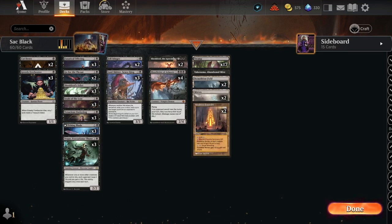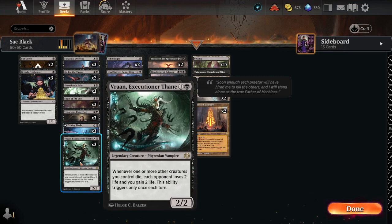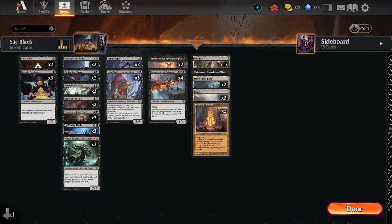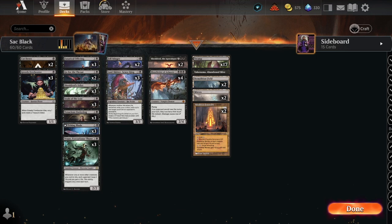Also running three Veron Executioner Thanes: whenever one or more other creatures you control would die, each opponent loses two life and you gain two life. This ability only triggers once each turn. We're also running two Fell Stingers — I might put more in. It has deathtouch and exploit, meaning when it enters the battlefield we can sacrifice a creature.